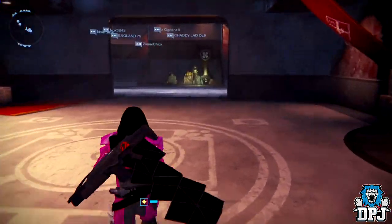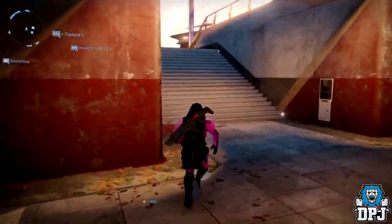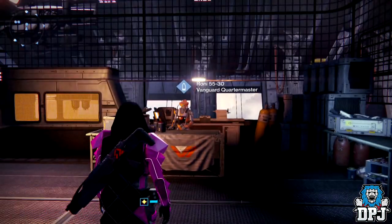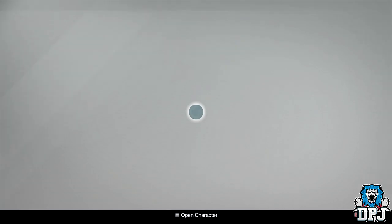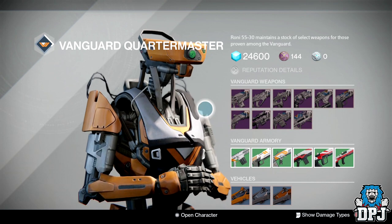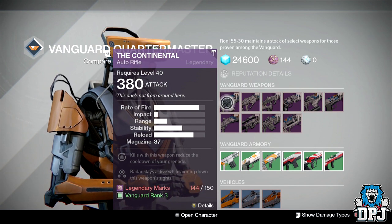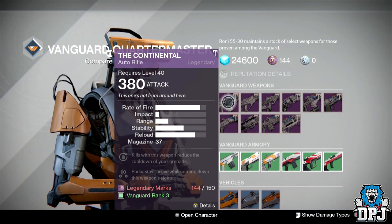Now I'm going to skip to the Vanguard Quartermaster and see if there's anything there worth spending your marks on. Okay, so we are at the Vanguard Quartermaster and again it's a pretty bad week. The Continental can have a perfect roll — the roll two weeks ago was absolutely great. It had Perfect Balance, Counterbalance, and I believe Rodeo. I'd probably wait for that roll again, and when it comes I'll be sure to let you know.